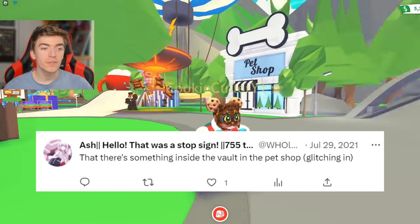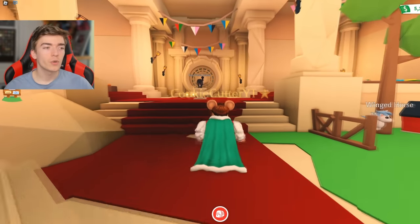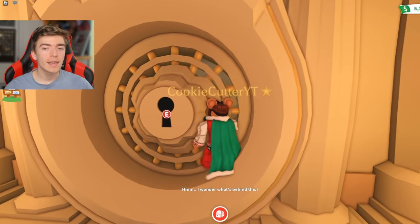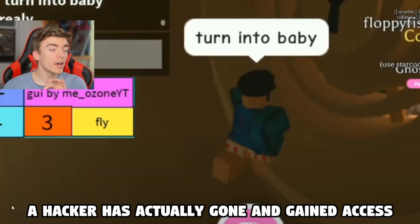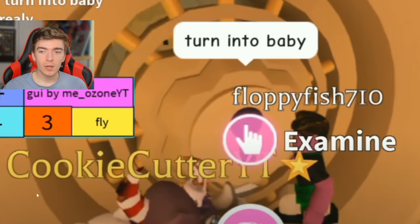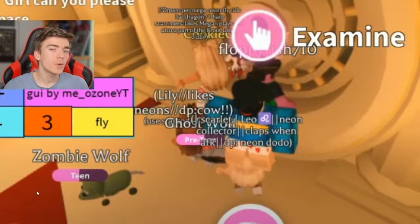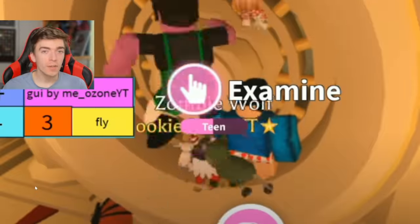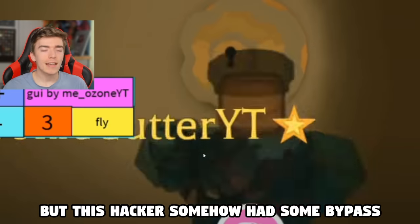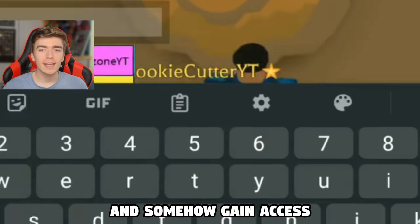There is something hidden inside of the vault in the pet shop if you glitch in. The vault is still here. This door has been here for such a long time and it serves no purpose. The only way to get in is by glitching. But believe it or not, a hacker has actually gained access into this vault. I was just playing Adopt Me and some guy told me to turn into a baby. They then picked me up and managed to gain access inside of the vault. I don't recommend hacking as this is completely illegal and would get your Roblox account banned. But this hacker somehow had some bypass to literally fly through and gain access.